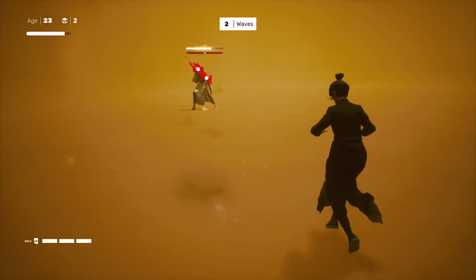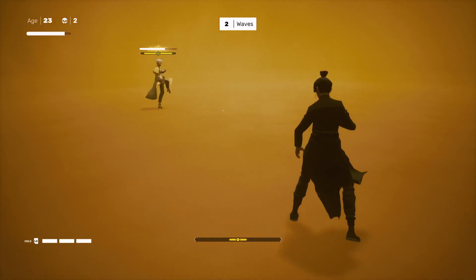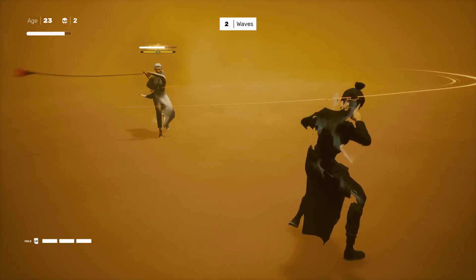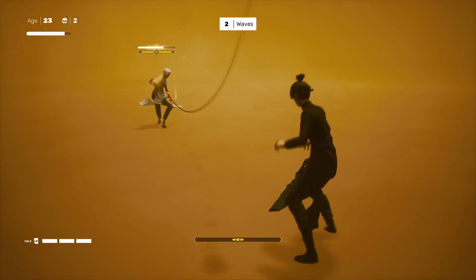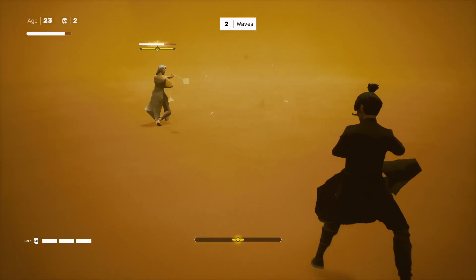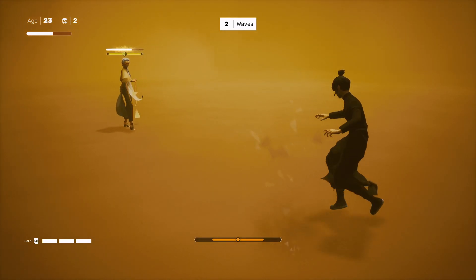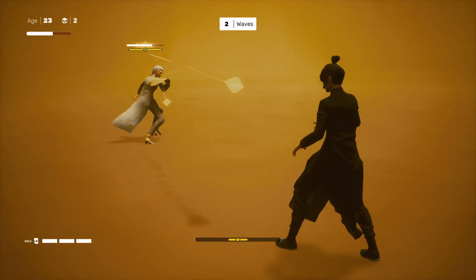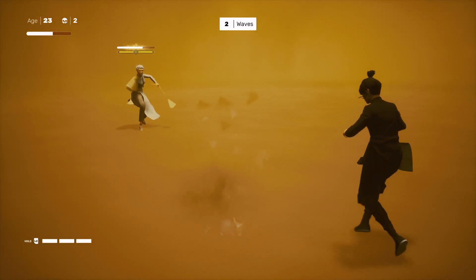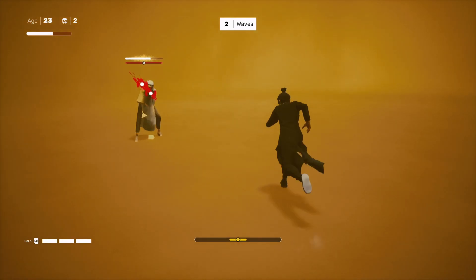I'm going to keep going to keep shouting these out. Horizontal helicopter — we avoid; straight forward — we parry; straight forward — parry, parry, avoid. Dodge. Parry, avoid. Horizontal — avoid; straight — parry; straight — parry, parry. Oh, she got me. Avoid the horizontal, straight forward — parry — avoid that coming down. We're a little closer than I like to be. Parry, parry, and we got her. You get it — it's all about timing.